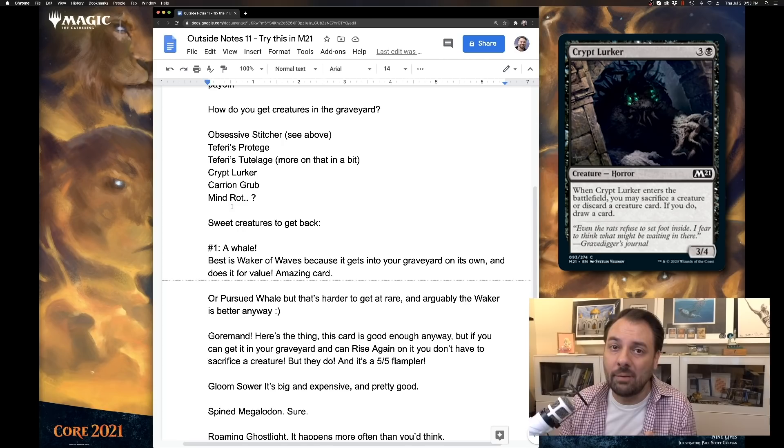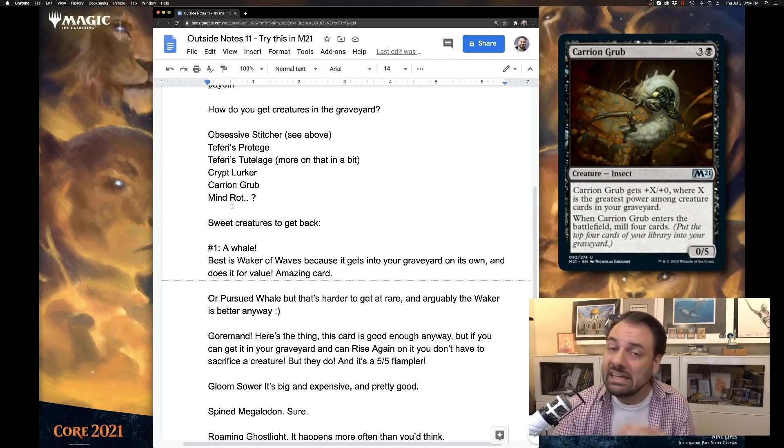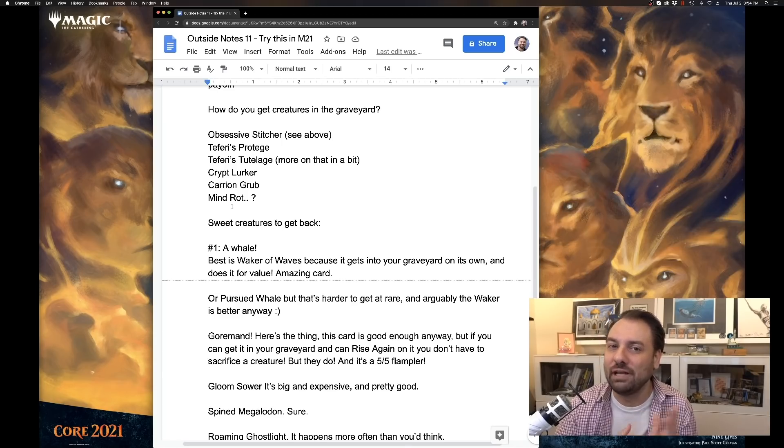Crypt Lurker has been an absolutely key common for this because it's a card that really nobody else wants, and it allows you to discard a creature card from your hand — like one that you want to reanimate later — and you get a card back out of it so you're not down a card, and you're adding to the board a 3/4 body, which means you can block and keep yourself alive long enough to pull your combo off. I've been very impressed with Crypt Lurker, more than I thought I would be. Carrion Grub is an uncommon that's very powerful — it mills you for four when it enters the battlefield, so that helps stock up your graveyard.